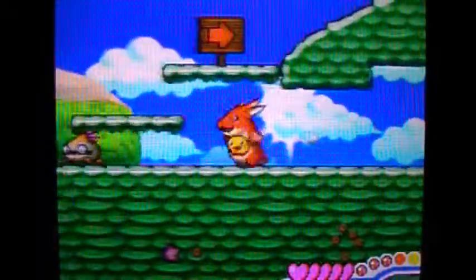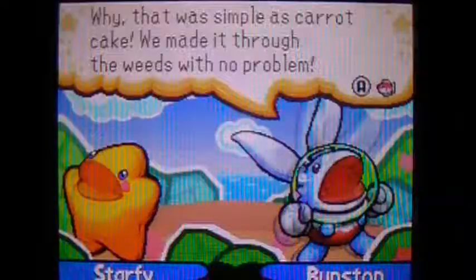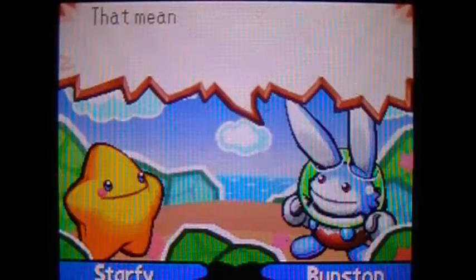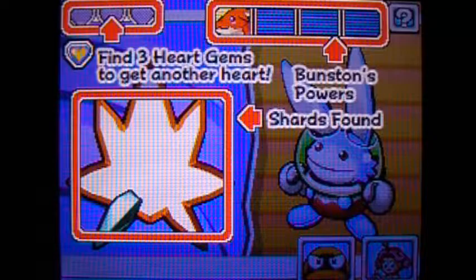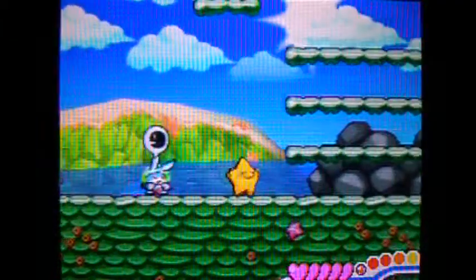Now let's go. There we go. Bunston — it basically shows what powers Bunston has at the moment, what shards we found, and the heart gems that we have found as well. And if we find three of them, we get an extra heart, which is going to be very useful. Better switch back to Moe so I can be lazy. Lazy is always good.